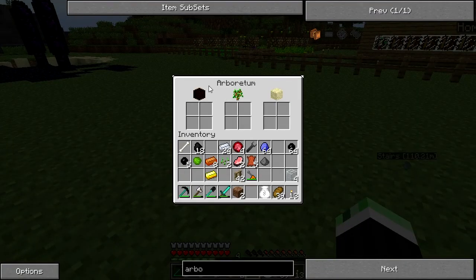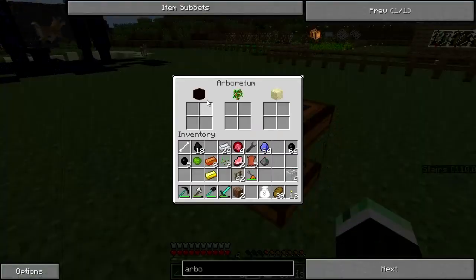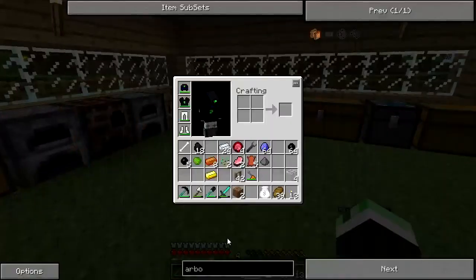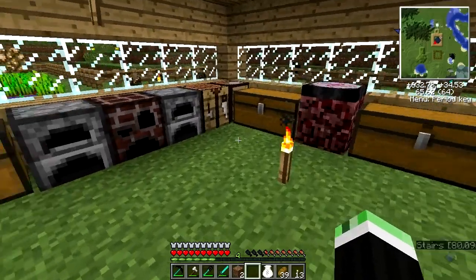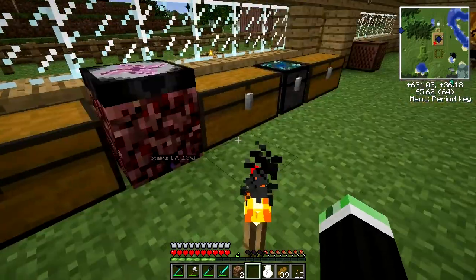All we need for this is hummus and saplings, and it produces sand. The next part is the logger, which is quite expensive: four diamonds, another sturdy machine, and glass. Let's make another sturdy machine and get some diamonds.